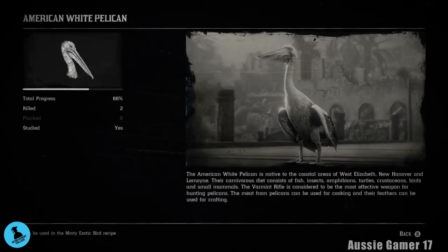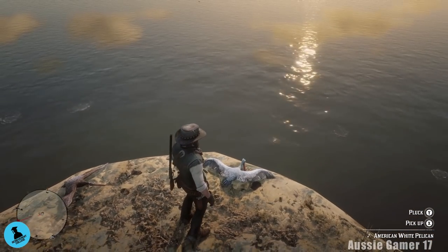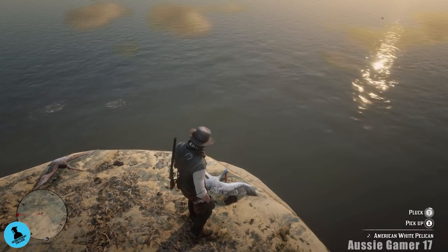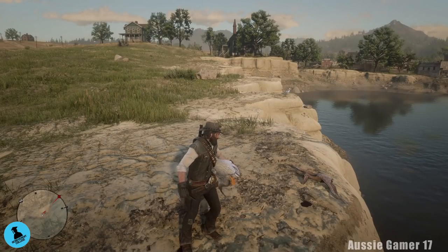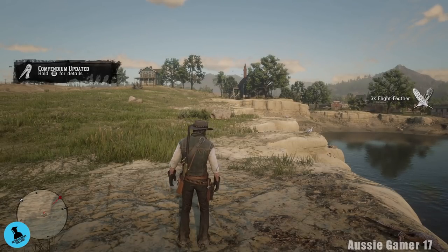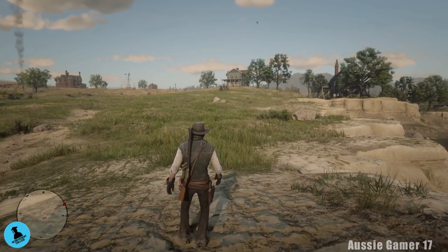American white pelican - zero plucked as well, so we'll pluck that. I know another spot for pelicans up along the coast north of Saint Denis, maybe as far as Van Horn. And after plucking - flight feathers, exotic bird meat. There we go, we've got that.